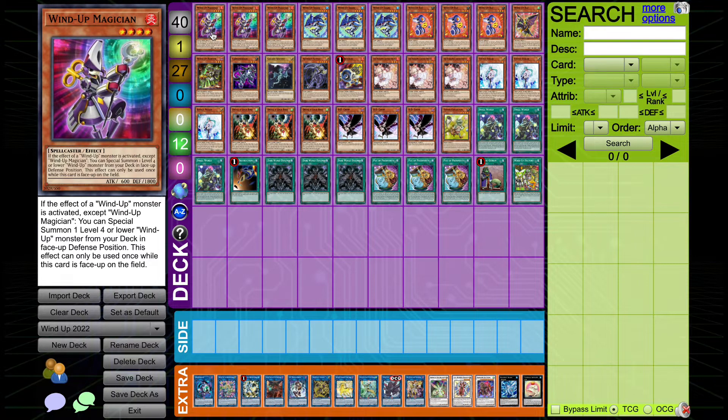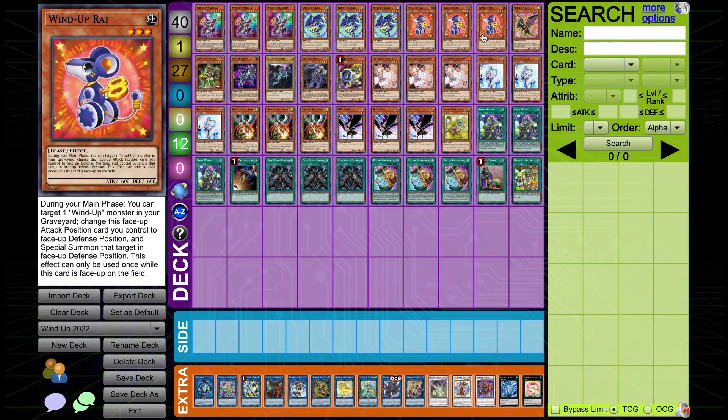Starting with Wind-Up Magician — this card was on the ban list for a very long time, going from 1 to 2 to 3 very slowly. If the effect of a Wind-Up monster is activated, except Wind-Up Magician, you can special summon one level 4 or lower Wind-Up monster from your deck in face-up defense position. The effect can only be used once while this card is face-up on the field. It's a special summon from the deck that doesn't prohibit itself from summoning another copy. So you can chain multiple Magician triggers to summon Magician into Magician, then into something else like a Shark or Rat.